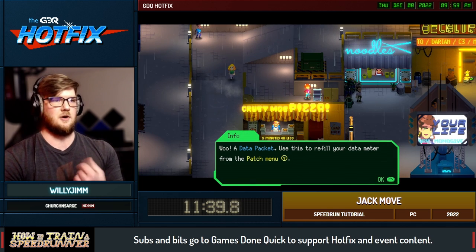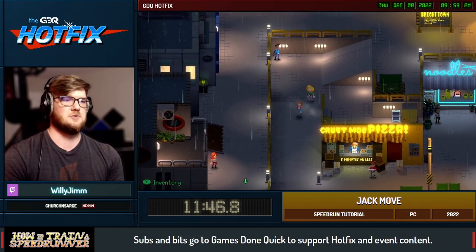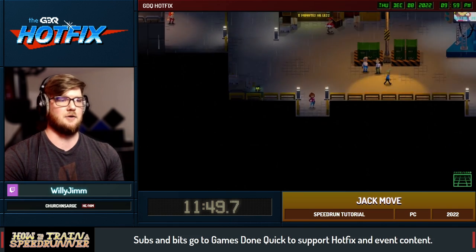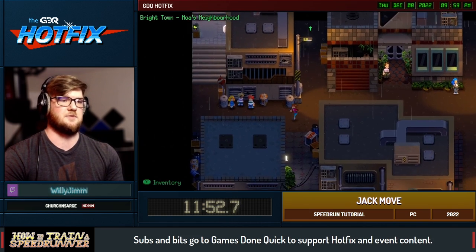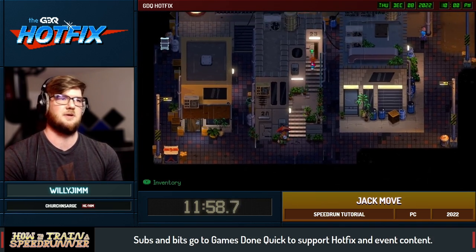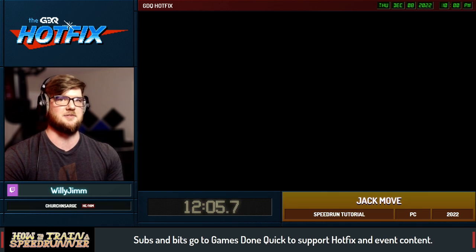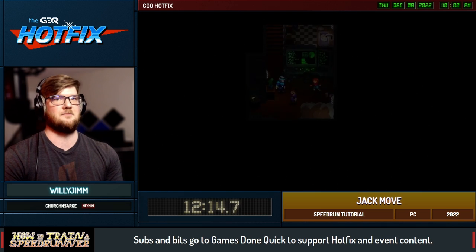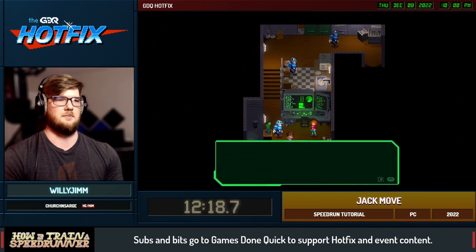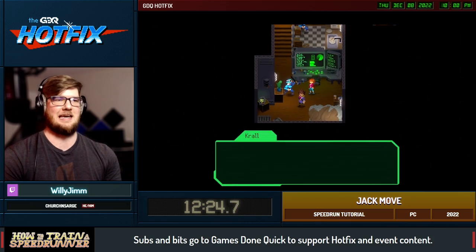Data packets are our way to increase our magic, if you will — our data. To use abilities it costs data. The higher level abilities cost a lot of data especially when you're underleveled, because you're not supposed to have a large pool of data for the bigger moves. So it's very important to make sure that you always have data packets, because if you're in the middle of a boss fight and you run out of data, you have to melee your way through, which does like a fifth of the damage comparatively.